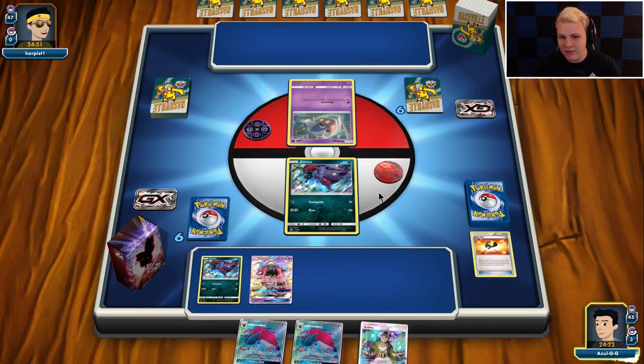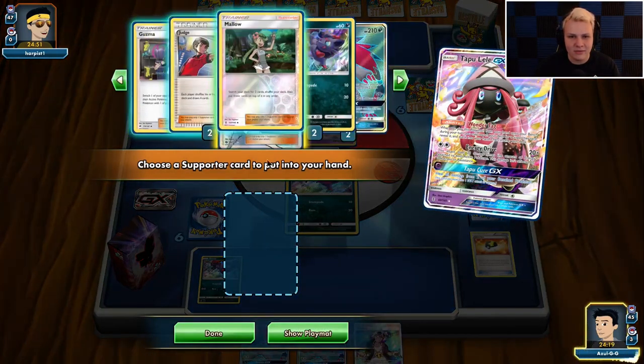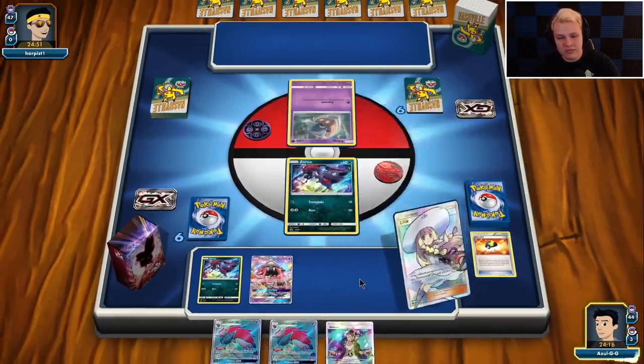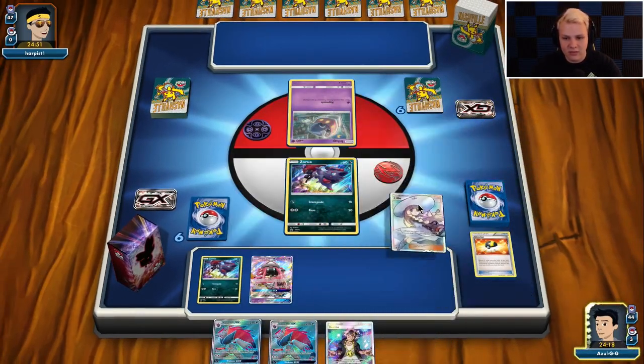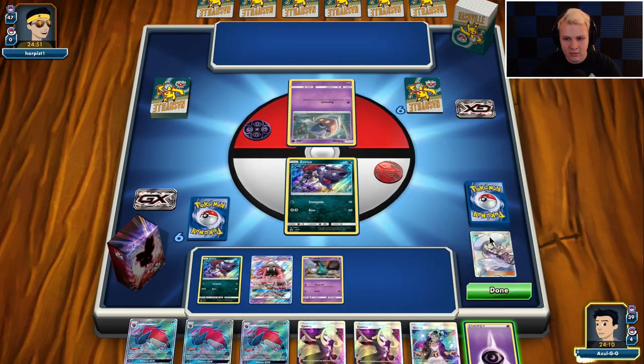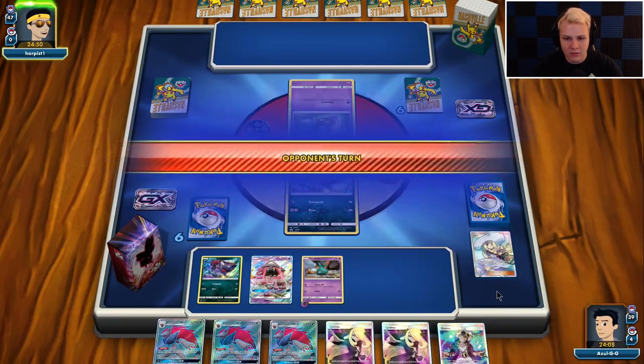If it's in there, I'm hoping it's in there. If not, we're just going to go ahead and have to grab a Cynthia. I just want to hold on to the double Zorua, but this is that much better, actually. Get a Trubbish down. I think I want to go ahead and already attach a Psychic to it as well, just go ahead and get that in play. And then we're going to pass.